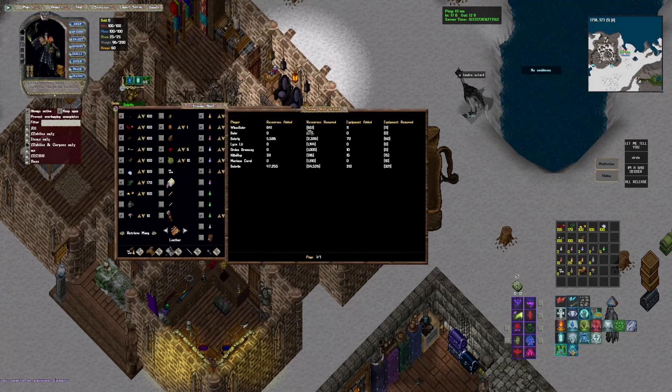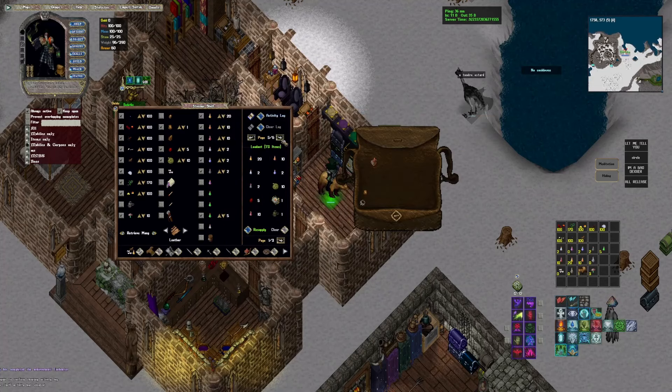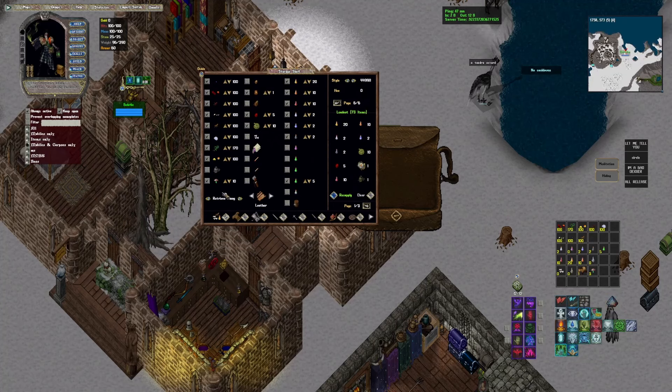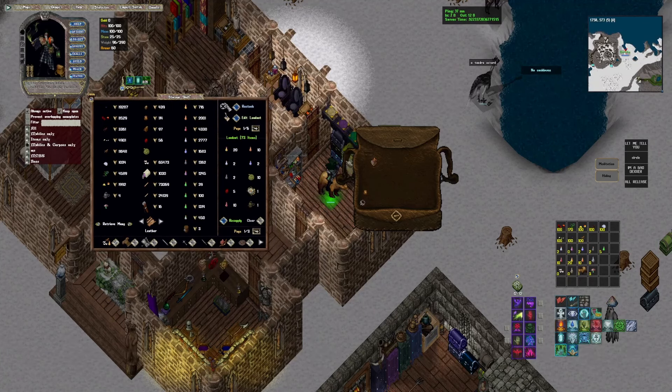There's also an activity log showing all resources added and removed, which you can clear with a button. You can also change the visual style of the shelf using a furniture dye — you can apply multiple furniture dyes and switch between the ones you've unlocked. I've only unlocked the metallic chalk on this character. That's a quick rundown of the storage shelf.